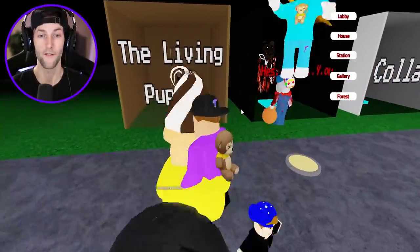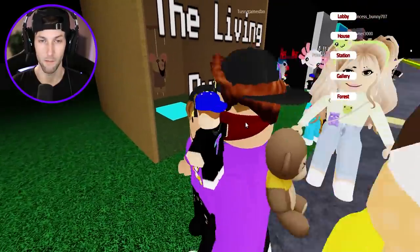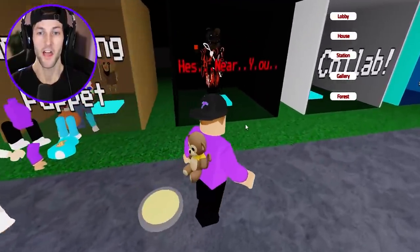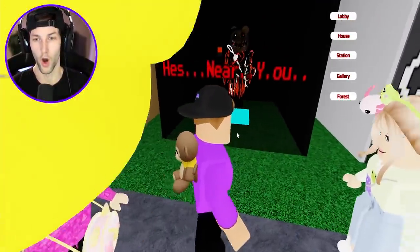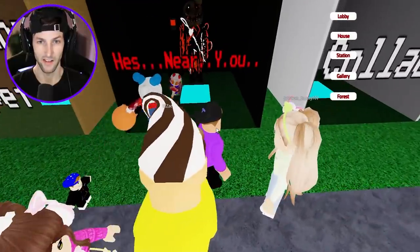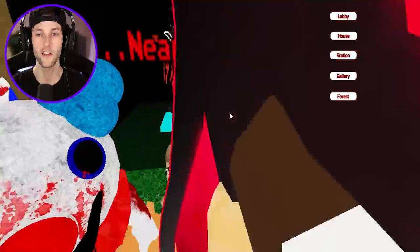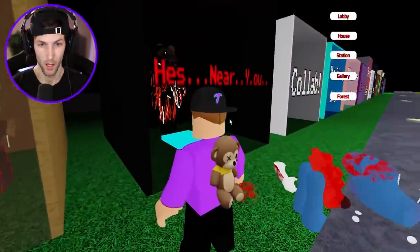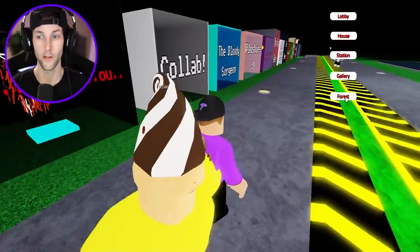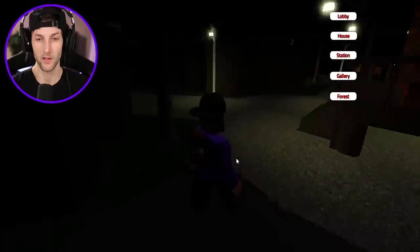Okay guys, these are the two new badges. We have the Living Puppet, who kind of looks like Amari with a super creepy looking mouth. And then we have He's Near You — whoa, look at that. It's like Mr. Stitchy but crazier with a whole bunch of colors. He looks like he's melting — like melting ice cream. We need to go into the new forest map; they added the forest to the game and that's where the new badges are located.